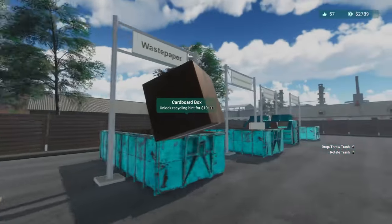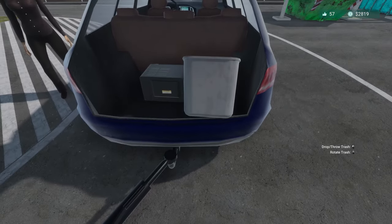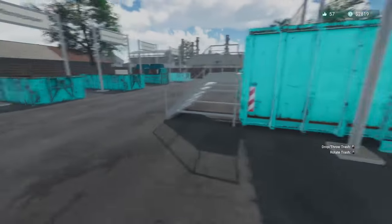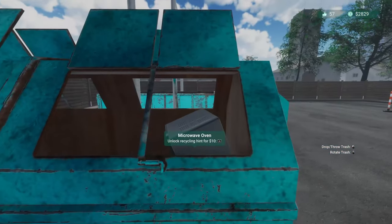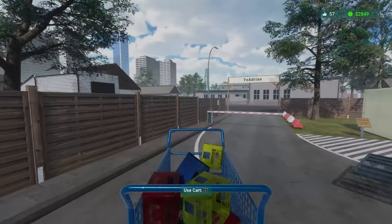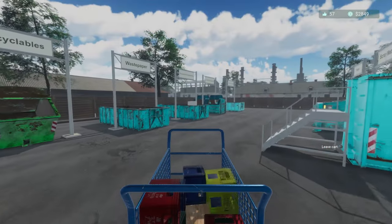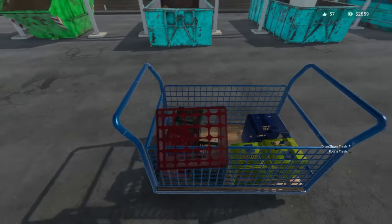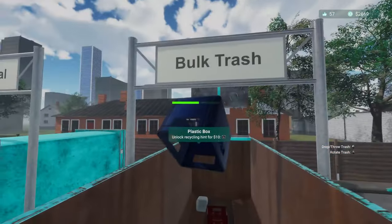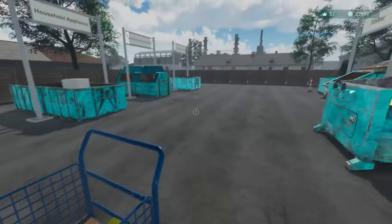A lot of chairs - do they have stuff in their trunk too? Oh yeah they got stuff in their trunk. Let's grab the easy stuff first. The microwave oven is going to go into the appliances. A plastic bucket - I think that's bulk waste. Yep - which doesn't make any sense because of how tiny it is, it could just go under residential, but it does not.